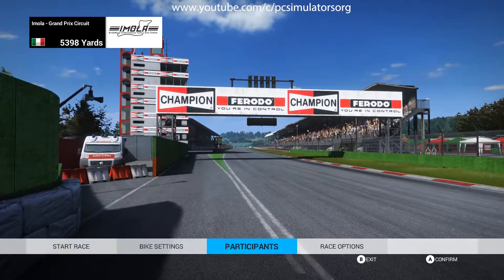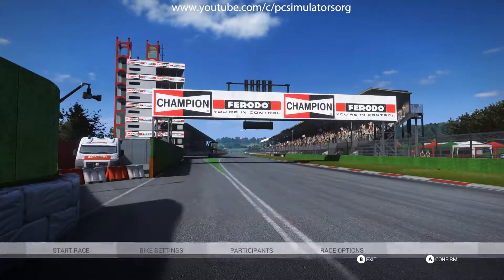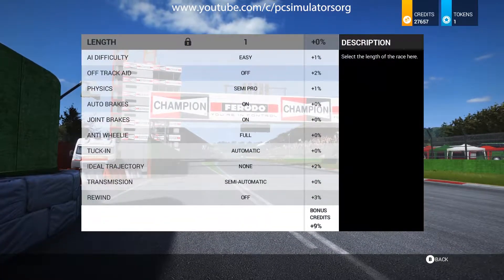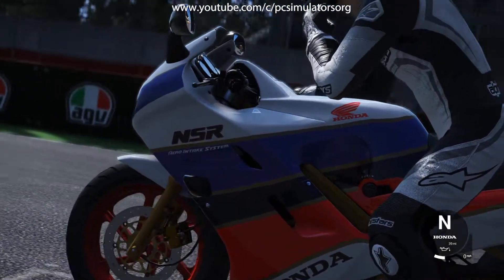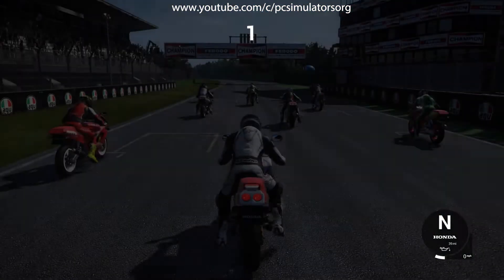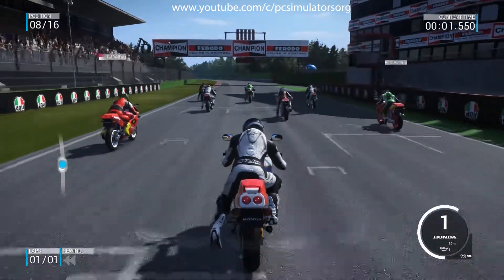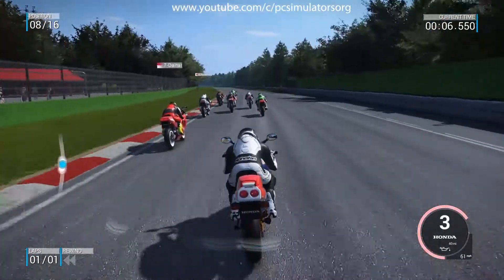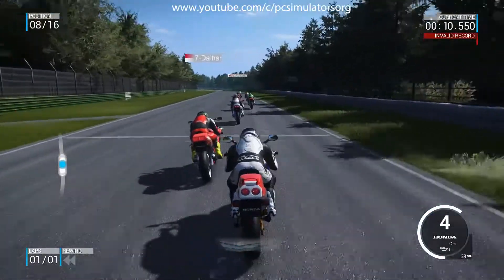Participants shows who's in the race, their points, and the bikes they ride. Race options let you change settings one more time. We click Start Race, we accelerate and we're away — though everyone is leaving us behind at first before we pick up speed.